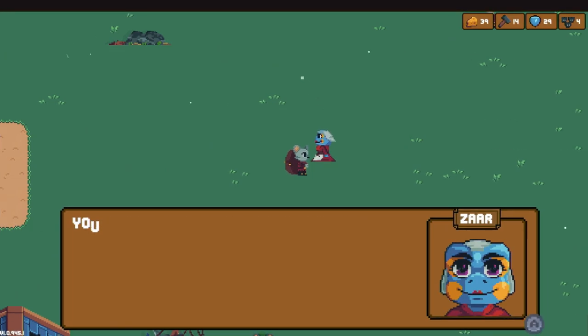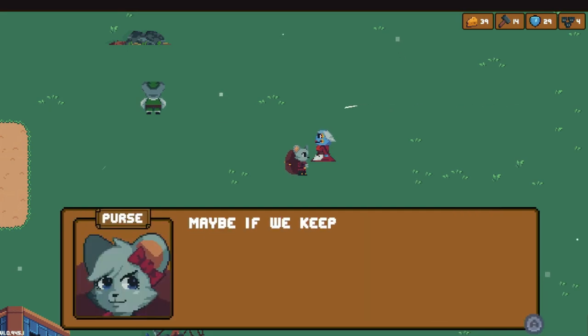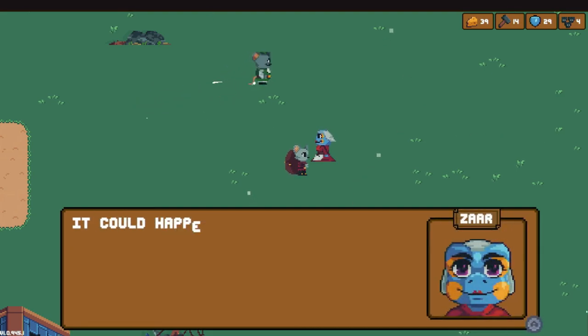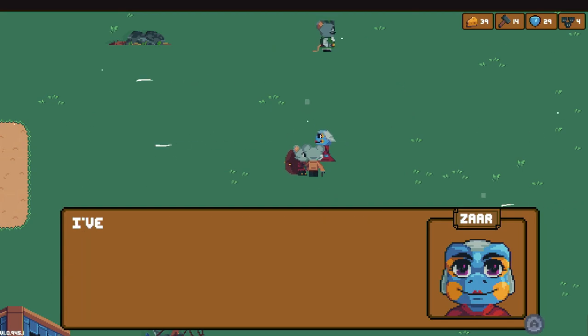The stuff you bring back always sells. You find amazing things down there. You can hold on to stuff forever if you want, but I recommend selling as much as you can. Maybe if we keep selling stuff, someone will stop by who knows something about Mom. It could happen. Of course, getting you deeper into the dungeon is going to help you.